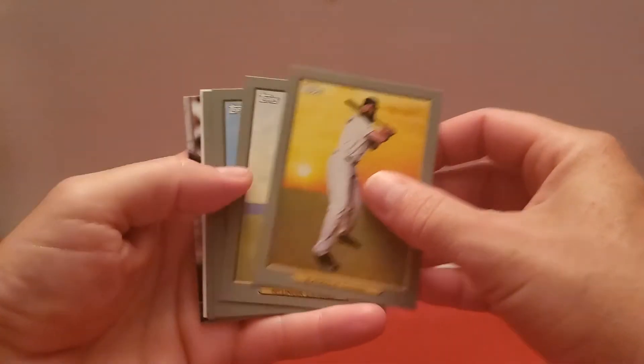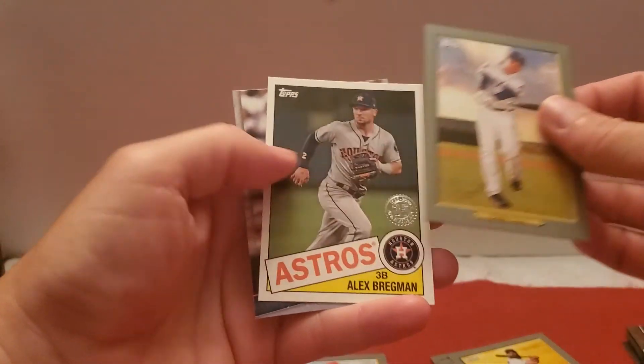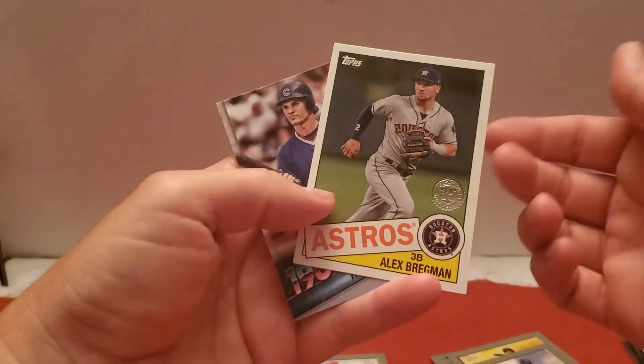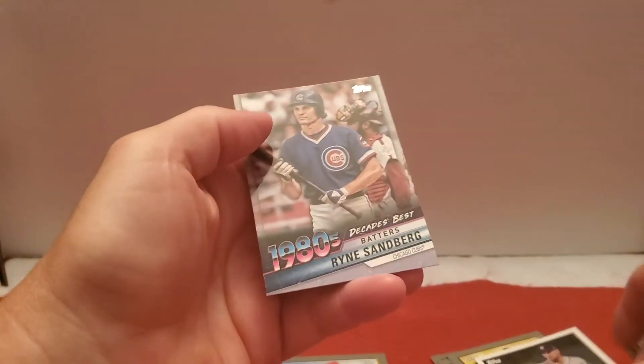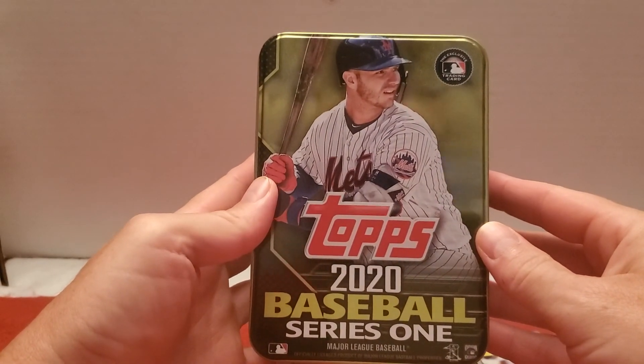So, pretty much a bust overall. Even though I got my Kyle Hendricks to finish off my third set, which I am happy and grateful for. Just some Turkey Reds — that Aquino's pretty good, I guess. The Sandberg Decades Best was cool. So alright, that was the 2020 Series 1 tin. Leave a like, subscribe, and I'll open up some more baseball cards soon. Talk to you then, bye-bye.